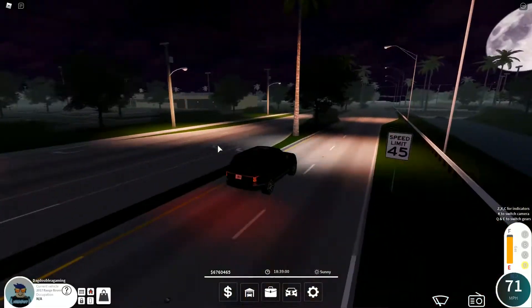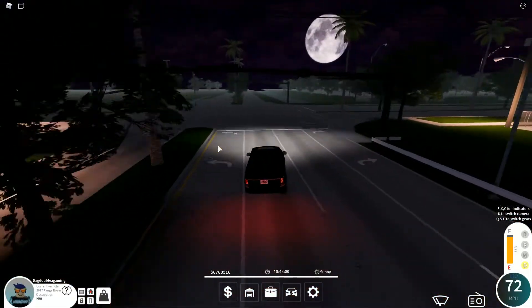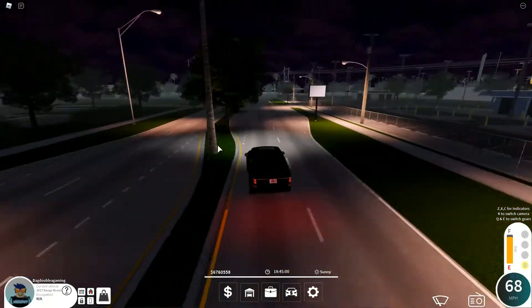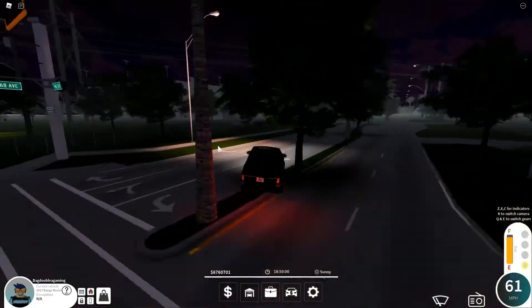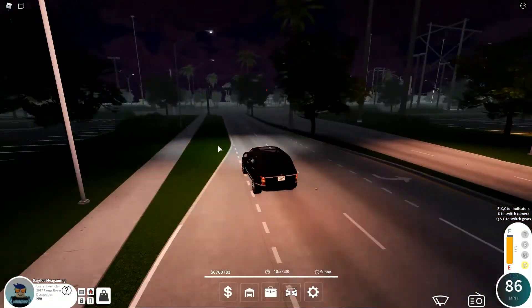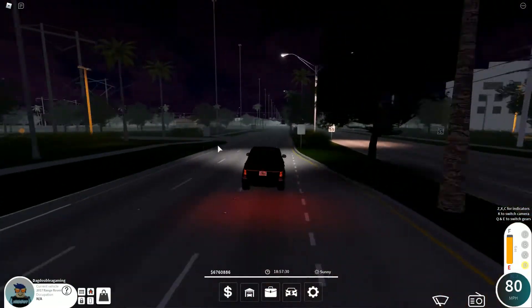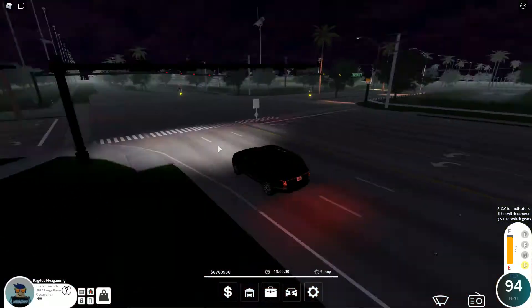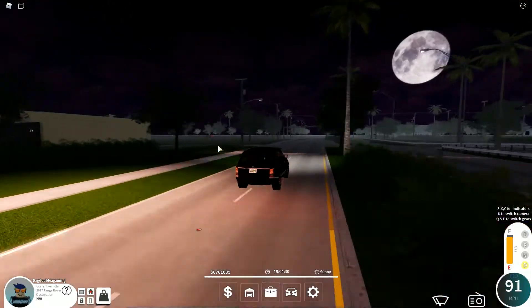Let's do the turn test. First turn — nice turn. Going 70 around the second turn, hit the curb but the car didn't slide. Let's hold the gas for the next turn — hit the curb but the car still held it. It's really good in turning. Good body-to-turn ratio, doesn't slide — it's a really good turn radius.